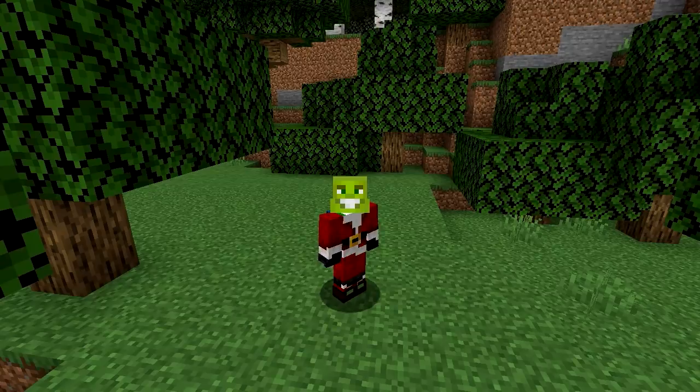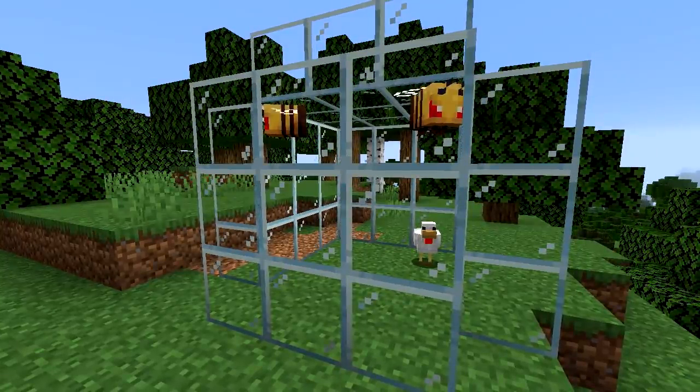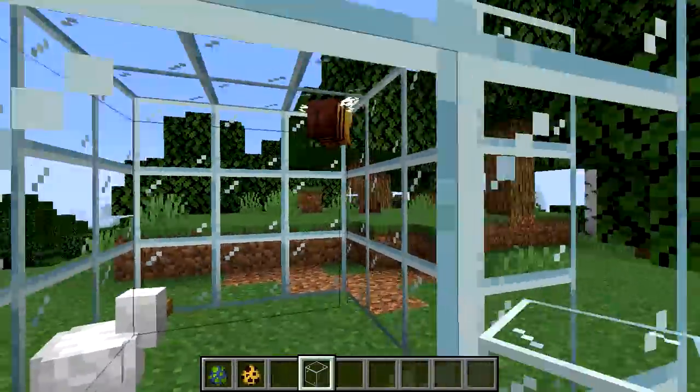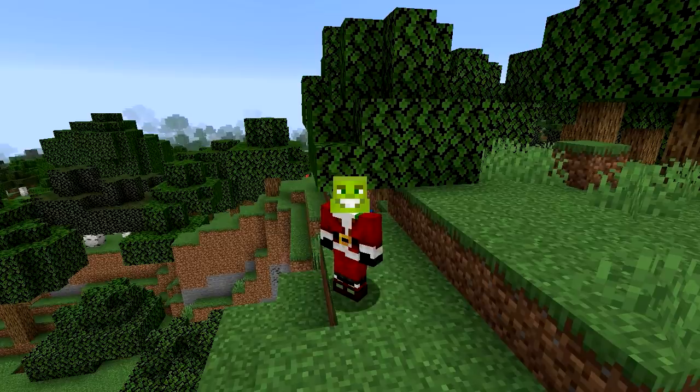We're going to be building with blocks added in 1.15, but we also have bees. I did some experiments with these little guys — I locked two of them in a cage with a chicken and to my surprise they didn't hurt the chicken. I even punched both of them to anger them a little bit. They either have a stronger will than me or they are friends with the chickens, which means I can't be friends with them. Just kidding, I love the bees.